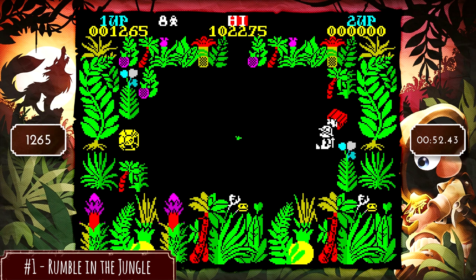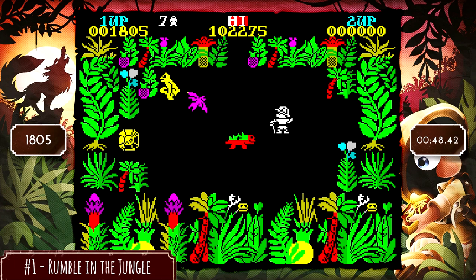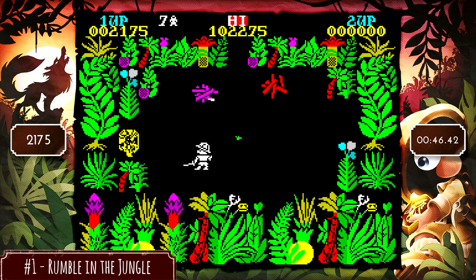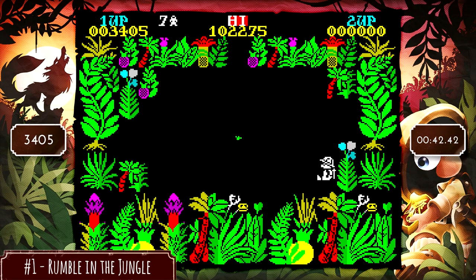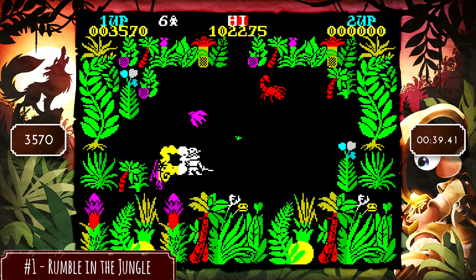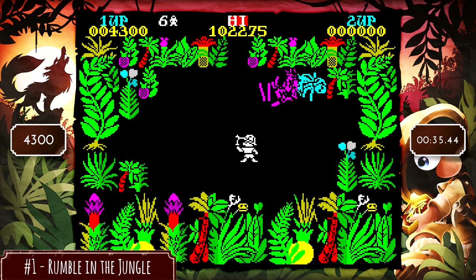This really isn't too difficult. Just keep an eye on your lives — I think you start with eight, which is plenty. Just hold down A, or I think A or B attacks. I know A attacks, that's what I use. Just hold down that button and you'll constantly do this little sword fighting thing — kind of adorable.